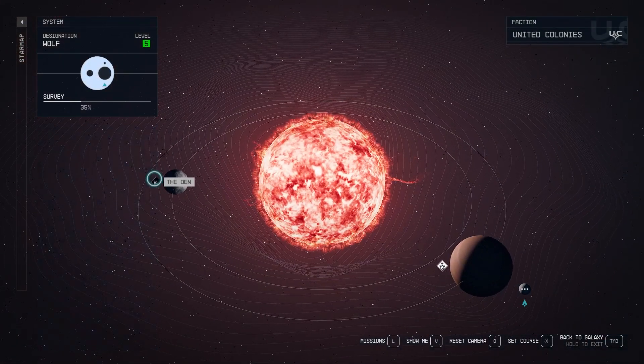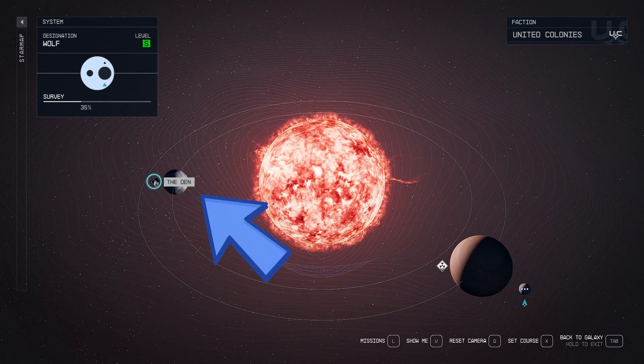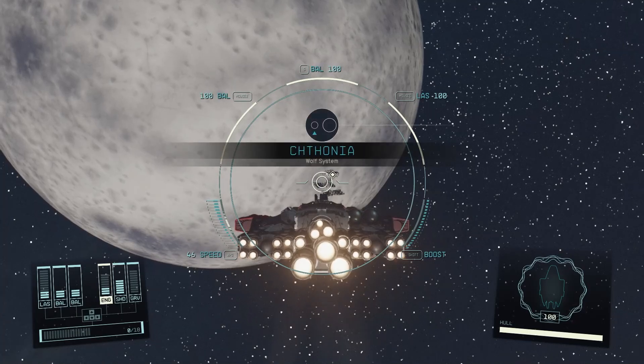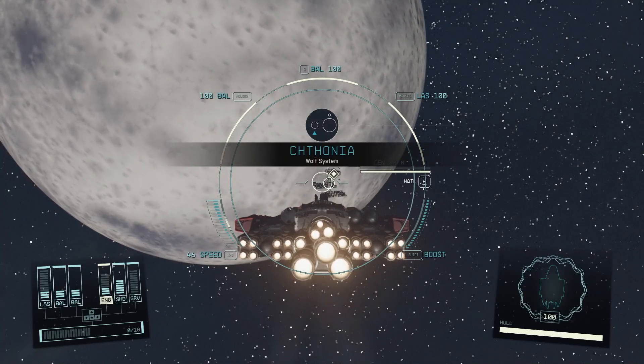Once you're there, shift your gaze to the left and you'll spot a beautiful blue gem of a planet called Thonia. The Den — it's on your left. Travel to the Den and once you get there, press E to open up the targeting system and you will spot the Den right in front of you.